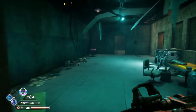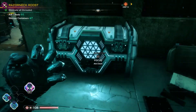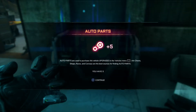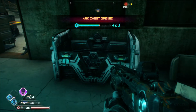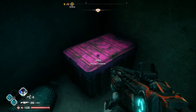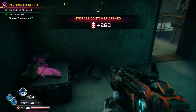Next you're looking for this room on the opposite side of the main area. Focus on the arc chest — that picks up some auto parts. Then in that same little room, turn around and you can see in the corner another one of the storage chests, taking you up to 5 of the 7.